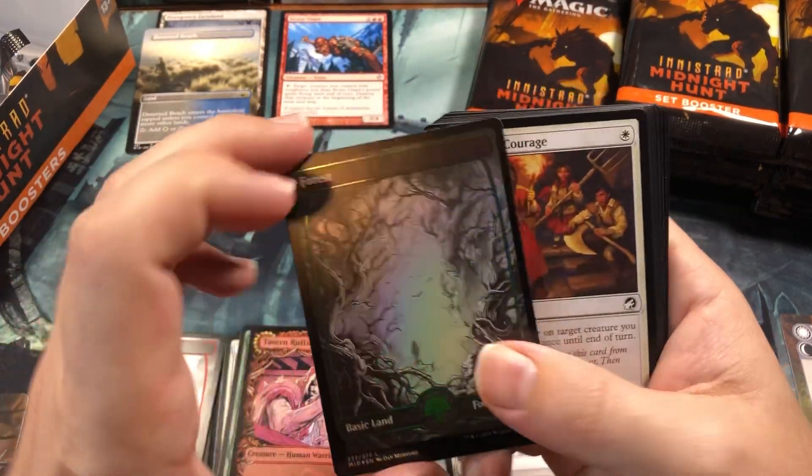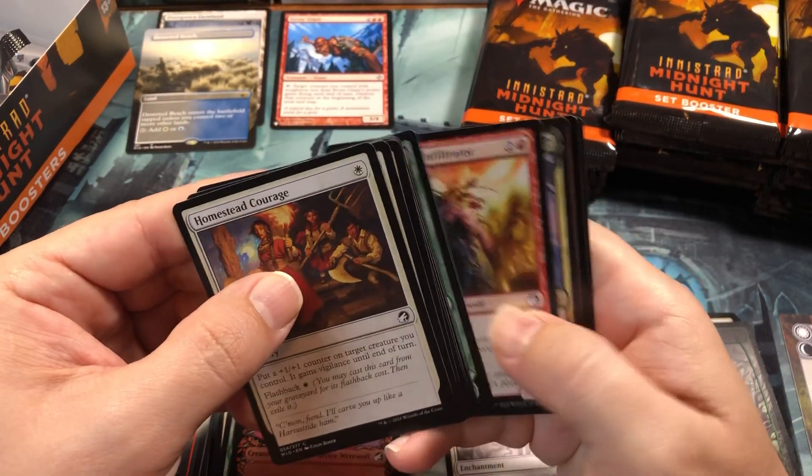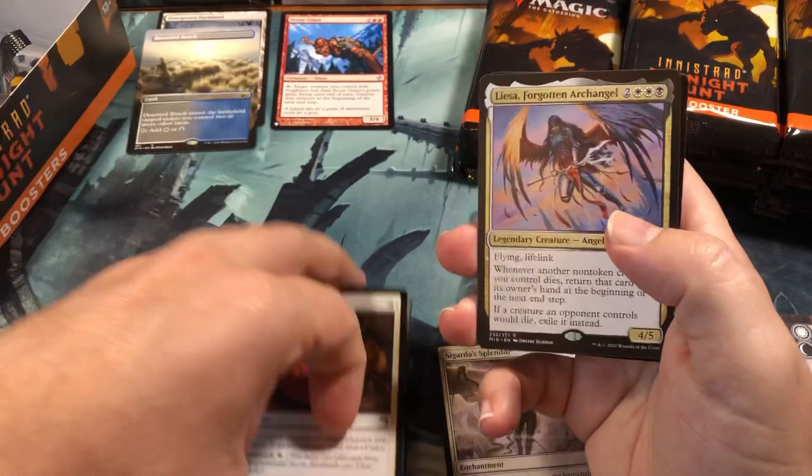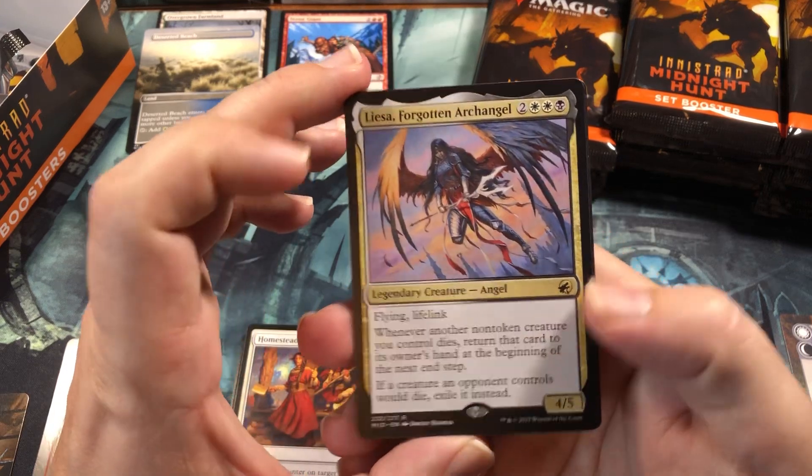Here's a foil basic - these things are so gorgeous. I'm thinking I might actually keep the foil lands for myself out of this one. Normally I don't keep any foils because I prefer non-foils, but on this one I think I might change my mind.